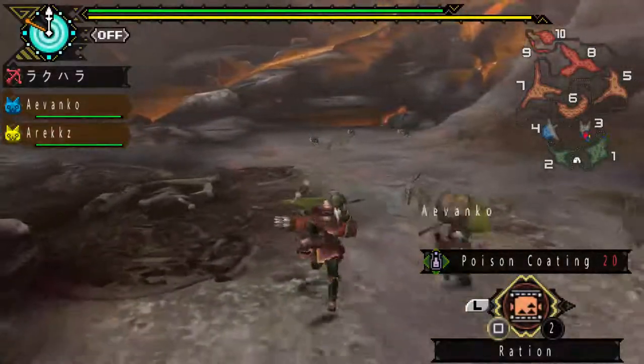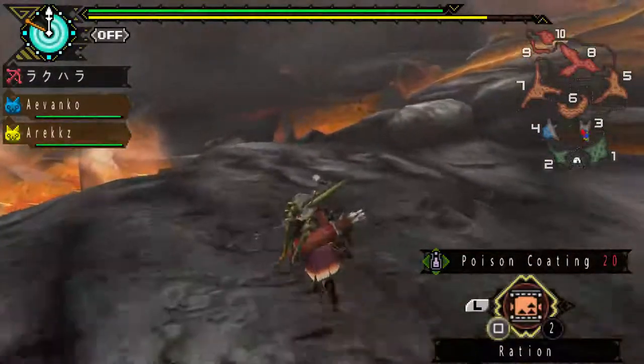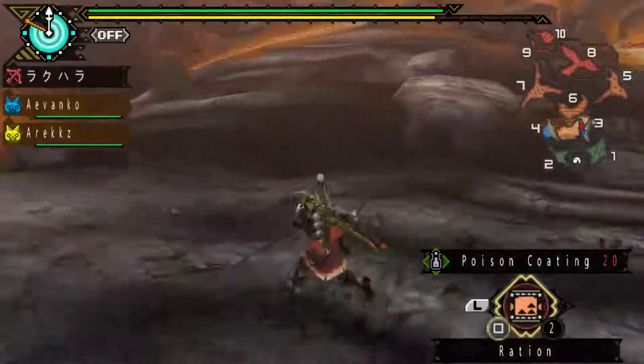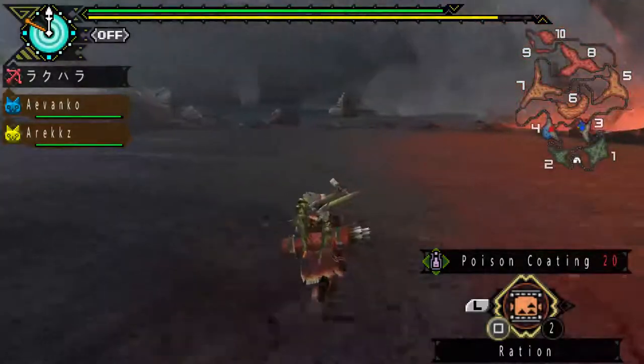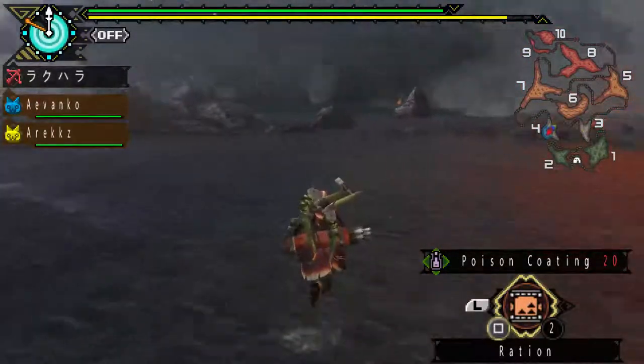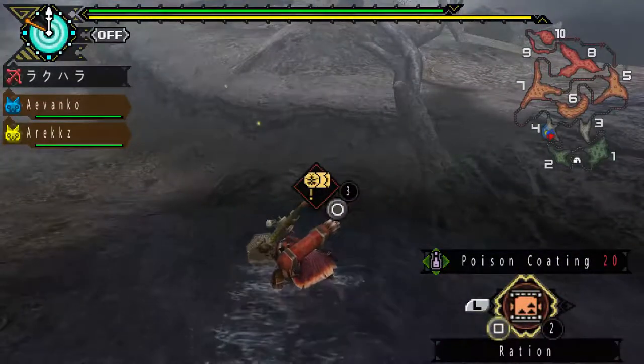Those cats are there. I'm just gonna try and scoot over to one side and get to area four. There should be another bug catching area there, and subsequently we'll hit right into the volcano itself, which are areas five through ten.